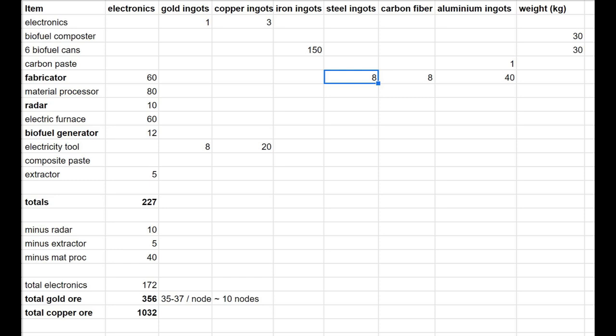That's what this minus-radar, minus-extractor, minus-materials-processor calculation is. Initially I mined 454 gold ore — about 13 nodes — a lot of stuff. I over-farmed the gold, but in actuality, because you can refund things by deconstructing, you only need about 356 gold ore. Also save 12 gold ore — don't turn it into ingots — save it for the composite paste. It all works out to about 10 nodes.